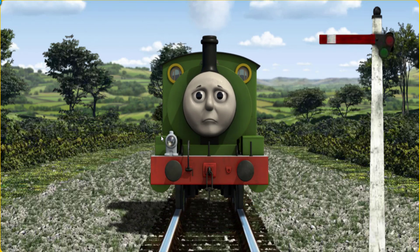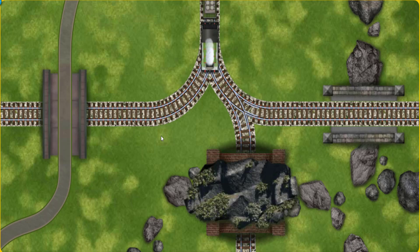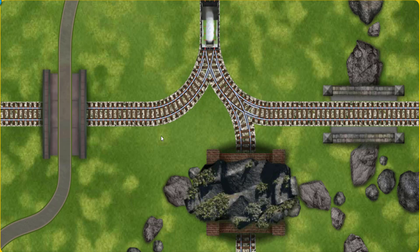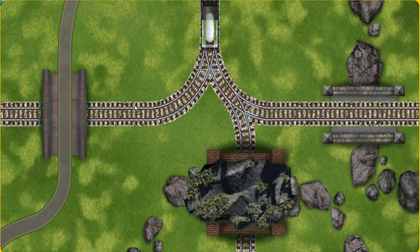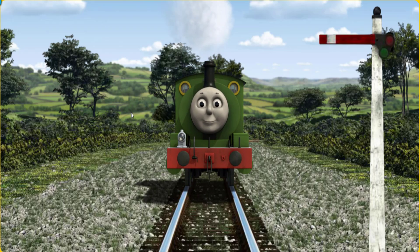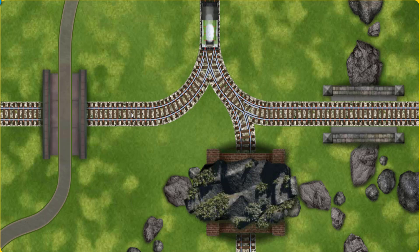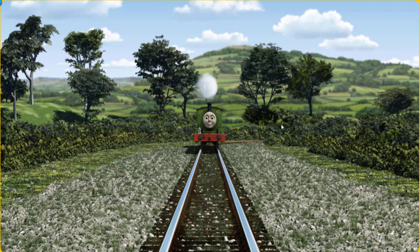Percy was on the wrong track. He would have to go another way. Find the track that goes over the bridge. Percy was on the wrong track. He needed to go a different way. Show Percy the track that goes over the bridge. Let's go!